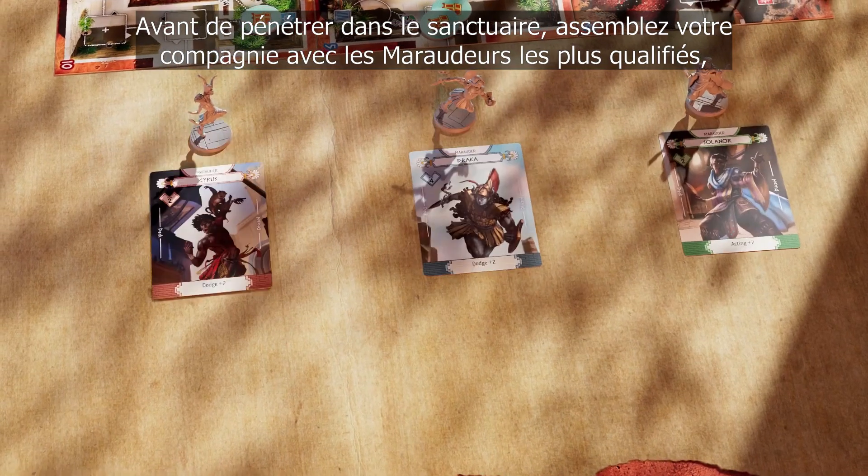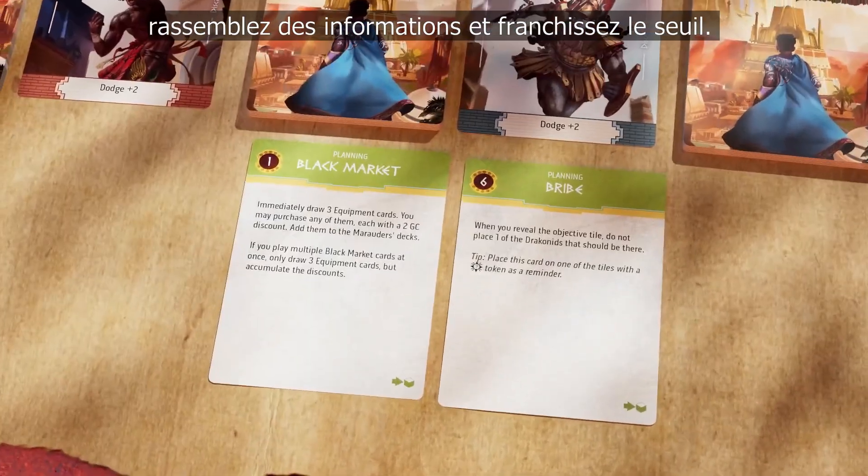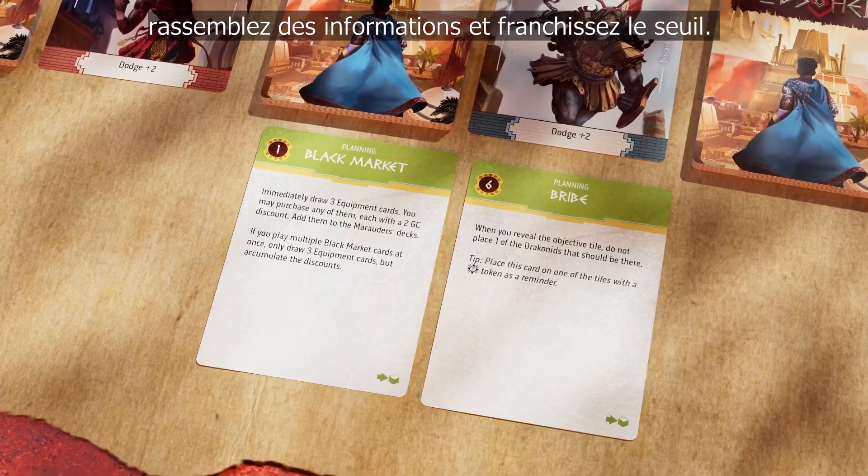Before you head inside the Sanctuary, assemble your company with the most qualified Marauders, gather information, and cross the threshold.